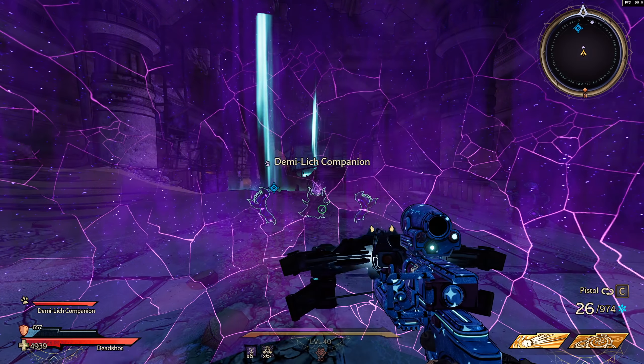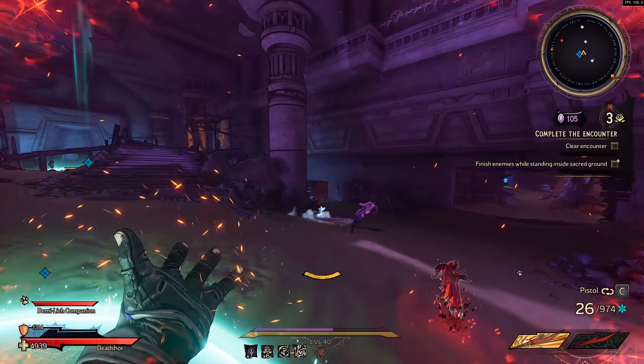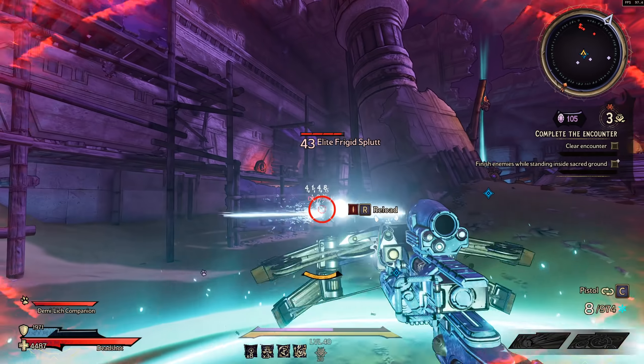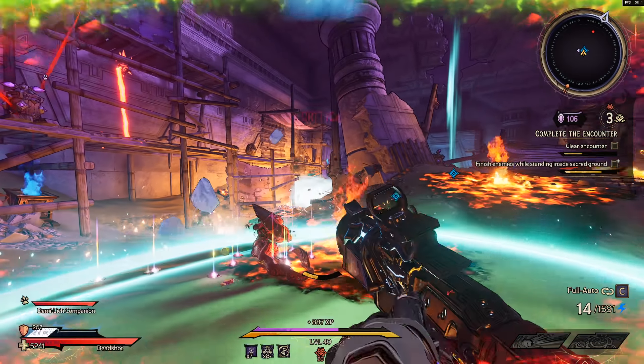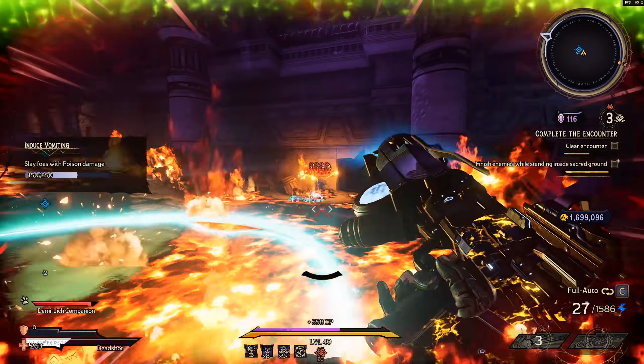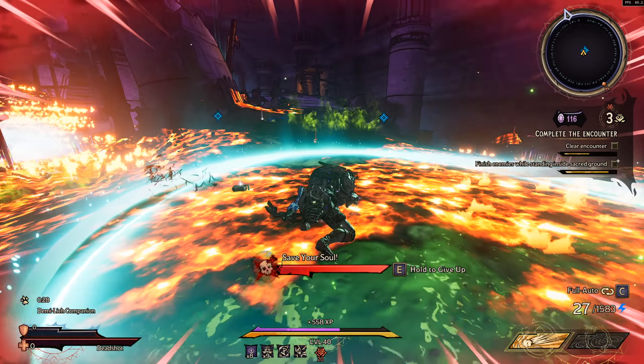It's very easy to do. This effect lasts through death, it lasts through fast traveling, you can pretty much do anything. If you go to the main menu you will lose it, but if you do it you'll have it for your entire play session. This works on any weapon whether equipped or not equipped, so if you pick up a weapon and equip it, it should still use the amp damage correctly.